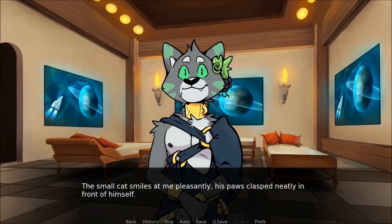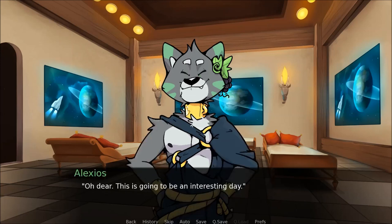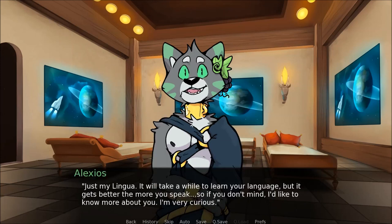Hello. The small cat smiles at me pleasantly, his paws clasped neatly in front of himself. I say he's small, but he's really about the same height as me — it's just odd seeing another alien that's my size, since I always have to look up at the wolves. Hi. I see Alexios's left eye twitch and he raises a paw to his head. Oh dear — well, this is going to be an interesting day. Is something wrong? More twitching. Just my lingua — it will take a while to learn your language. It gets better the more you speak.